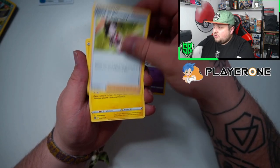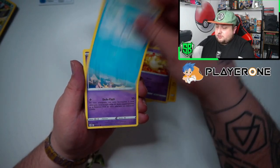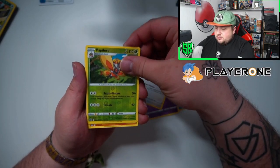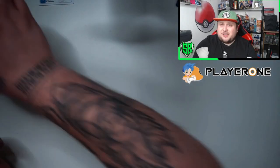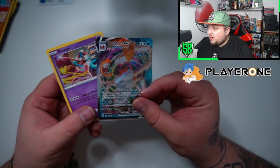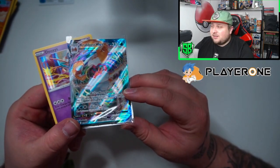Fire energy, got Mankey, Military — then a Furfrou, and got nothing from the last pack. That's alright. From the four packs total we got two hits: a holo Deoxys and a Kingler VMAX — aka Santa Claus VMAX.